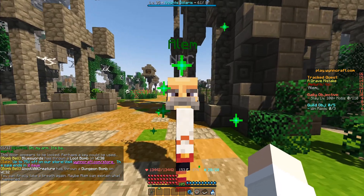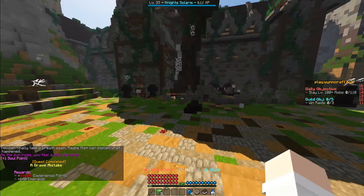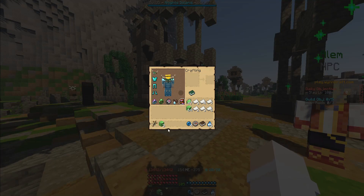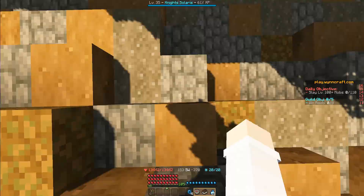So now we talk to Alam here. He says: 'I have nothing more to say. Take these.' And there we go - quest completed: A Grave Mistake. 66,666 experience points and 640 emeralds. Yeah, that was it for this quest guide. Thank you guys for watching, I'll see you in the next one. Goodbye.